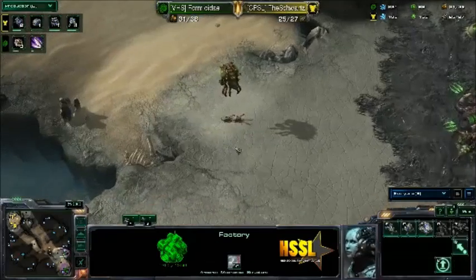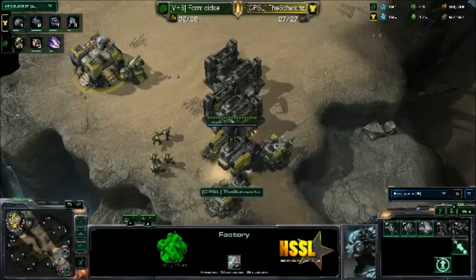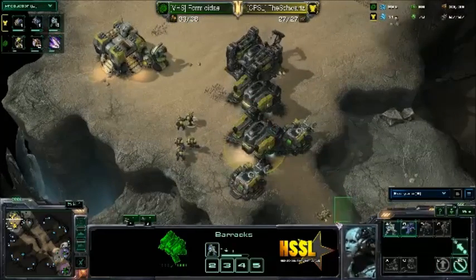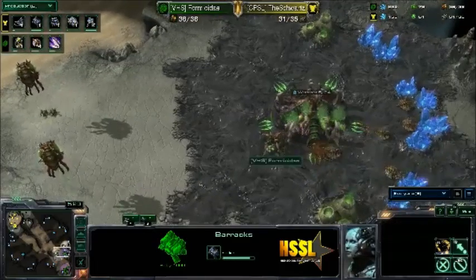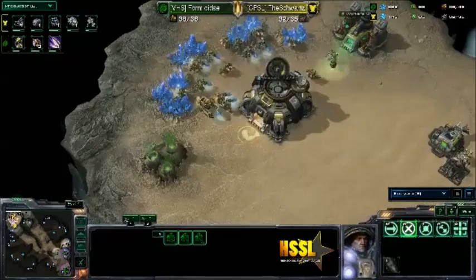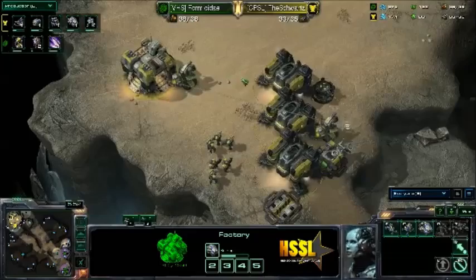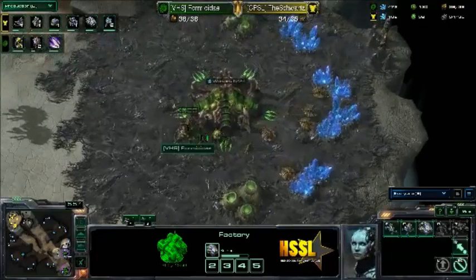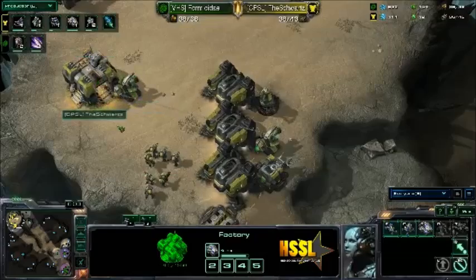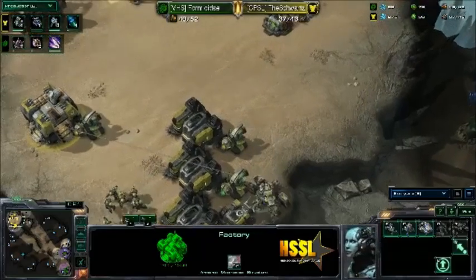I do know that Formus today likes his Banelings if he can't break through the wall. So if we see the Schwartz go for bio tank here — which looks like he will be doing, he is getting two more barracks — if he doesn't have decent enough micro to split marines when the Banelings roll in, we may see the Schwartz lose. It isn't as popular to go for Marine Tank in a TVZ as it is to go for Widow Mines. I feel that Widow Mines are better.